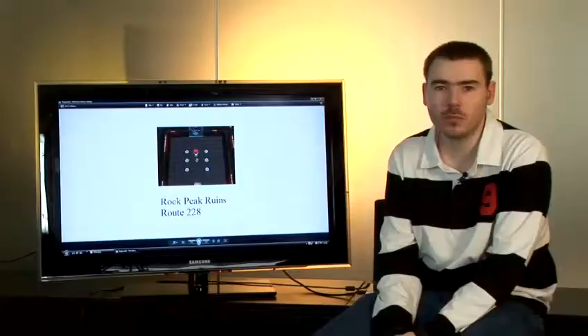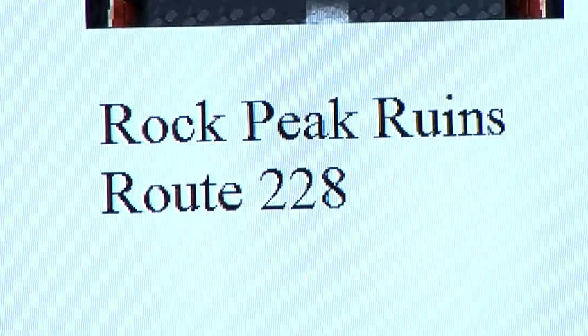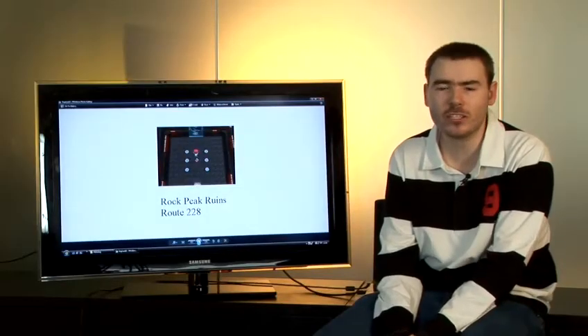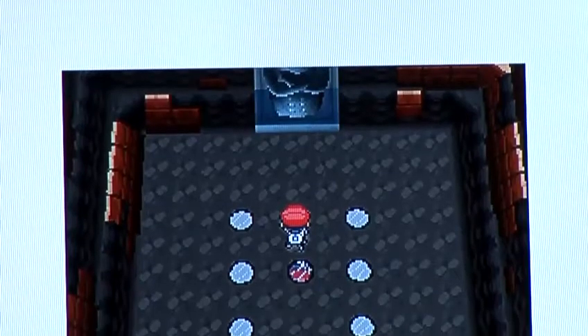In Pokemon Platinum you can find a Regirock behind the door in Rock Peak ruins found on Route 228. However, it'll only open if you have an event Regigigas, which is one that's met at a fateful encounter.